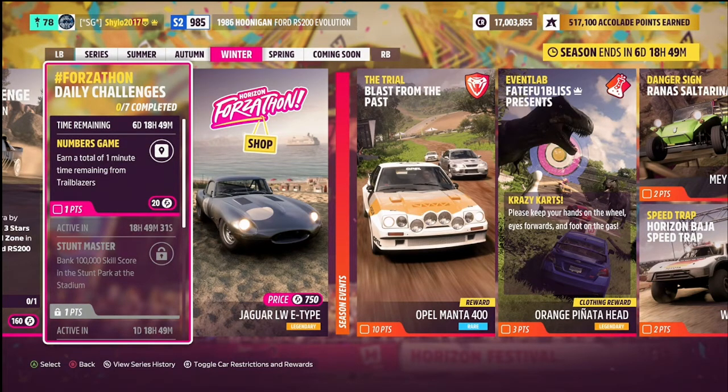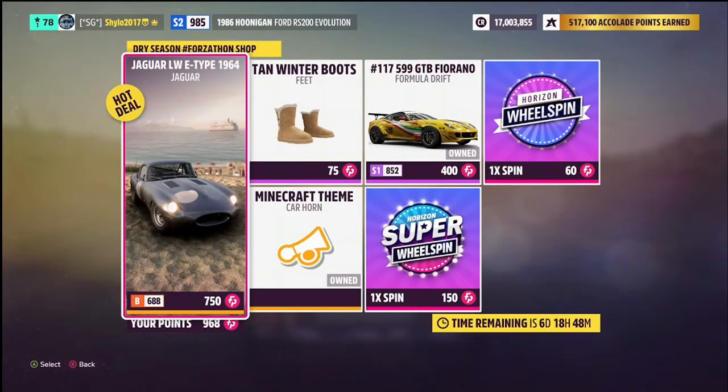Most of the dailies will last into spring since they run for seven days. For the current trailblazer daily: in trailblazers your time counts down, and at the end you have a certain seconds remaining. You need 60 seconds total across multiple trailblazers — for example, 10 seconds left six times. Let me know in the comments if you need a better explanation.